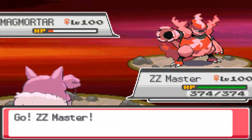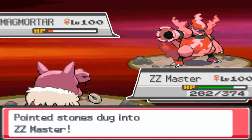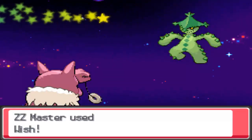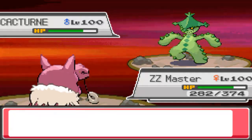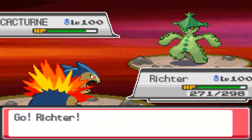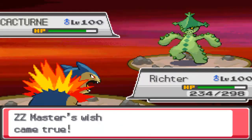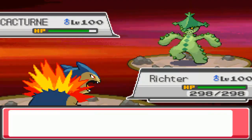He brings in this Scarf Magmortar. I assume it's going to be Scarf based on his team comp, so I just went for the Extreme Speed to get him low enough — all I was really hoping was to get him low enough so that he couldn't survive rocks coming in again, or else that could be a bit of a problem. Luckily, that's what happened. So I bring in my Hypno and go for the Wish to see what he wants to do. I know if he wants to attack me, I can just Seismic Toss him for the kill and heal back to full. If he wants to switch, then I can most likely switch up to my Typhlosion, and that's what I do.